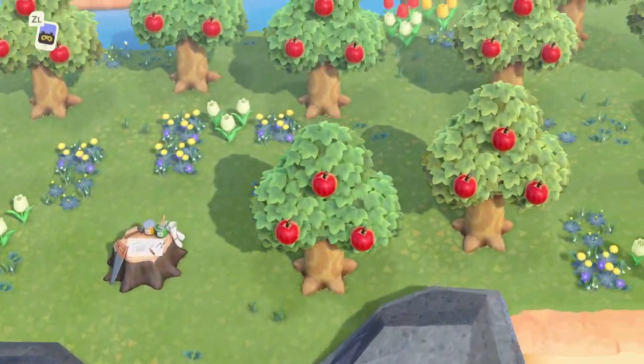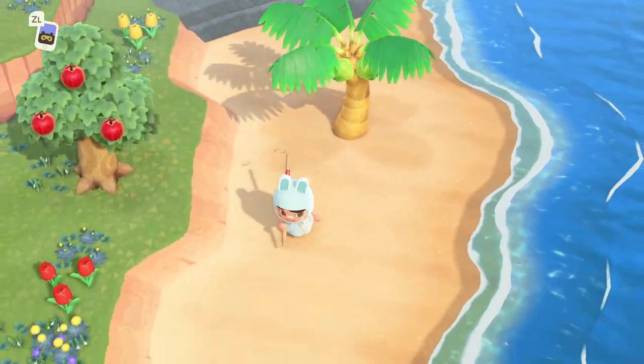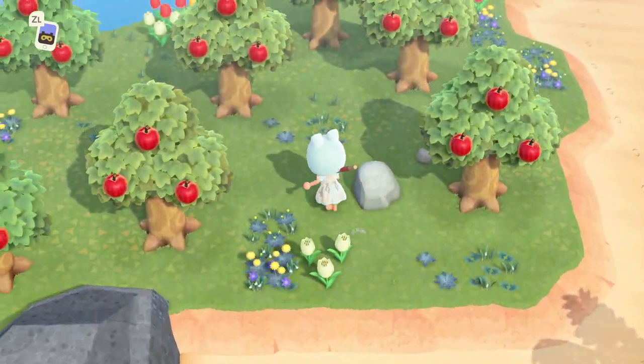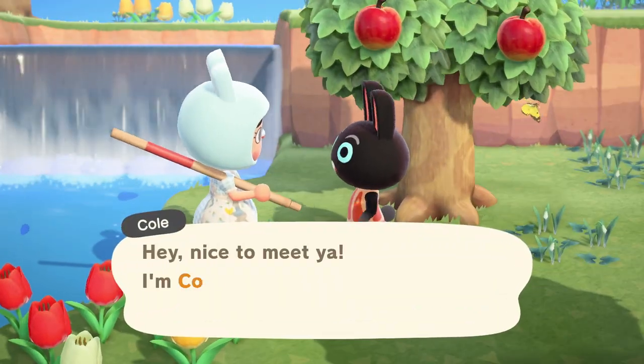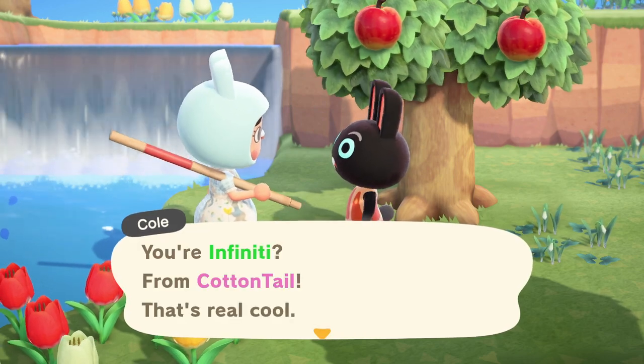Island number ten — we've got 20 tickets left after this one. Oh my god, I saw Cole in the video but when I was on the island I couldn't find him at first. I'm so happy I found Cole — he is on the list of villagers for Cottontail! I'm going to invite him home.